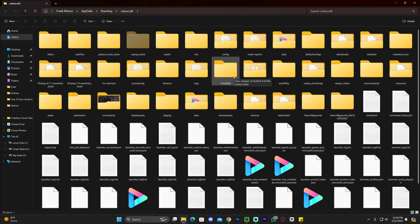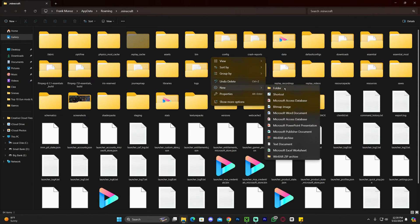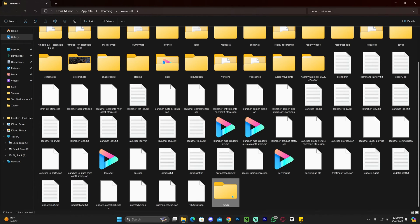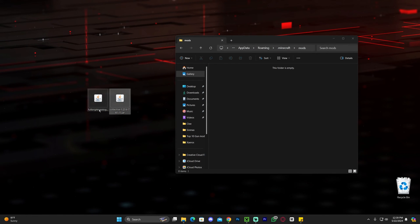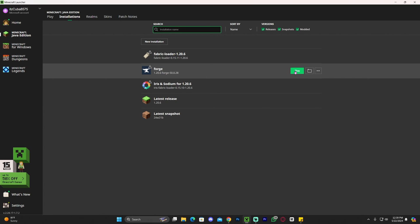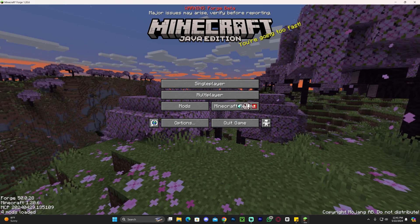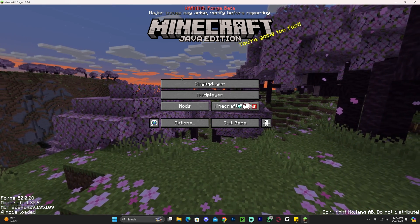Within that folder, look for a specific folder called 'mods' (M-O-D-S). If you don't have a mods folder, right-click on an empty space, click New, click Folder, and name it 'mods.' Once you've found or created the mods folder, open it and drag and drop the full brightness toggle mod and the Collective library mod into it. Then close the folder, head back to the Minecraft launcher, launch Forge, click that you understand the risk, click play again, and wait for the Forge loader to open.